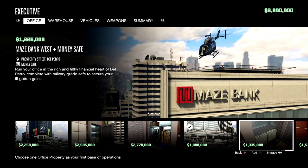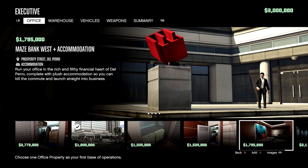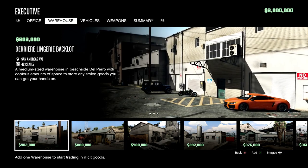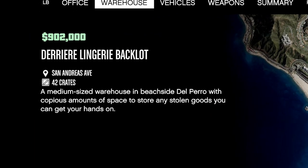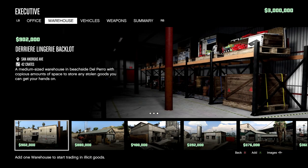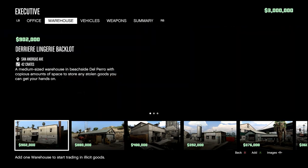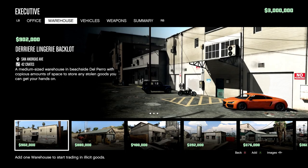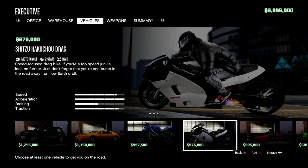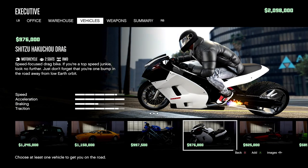If you want to copy me exactly, I went with the Maze Bank West office, the cheapest variant for $1 million. For my warehouse I went with the backlot location for $902,000 — a very good location because it's really close to Maze Bank West. That's why I picked the medium crate warehouse: it was close to my office and gives me the best bang for my buck.